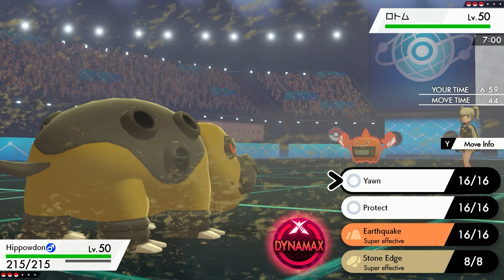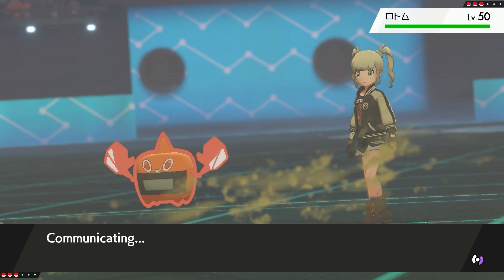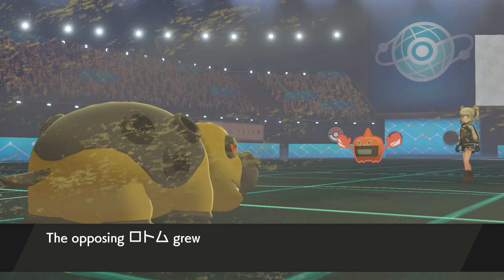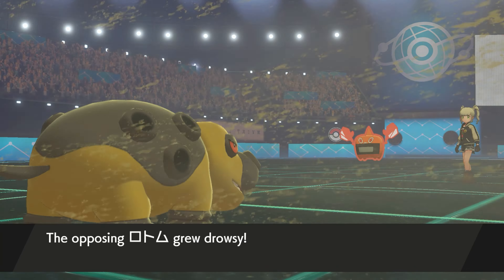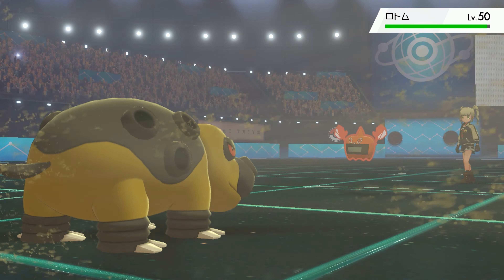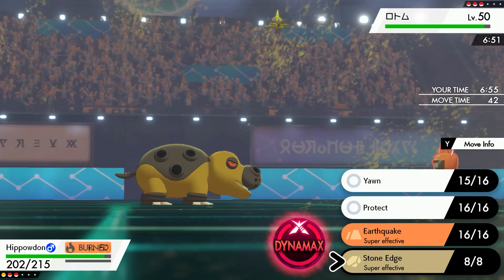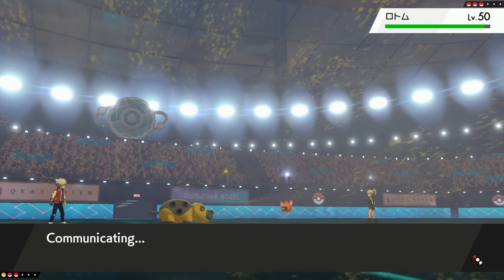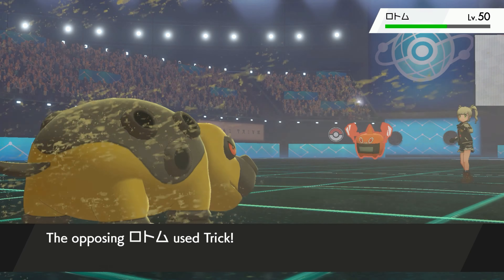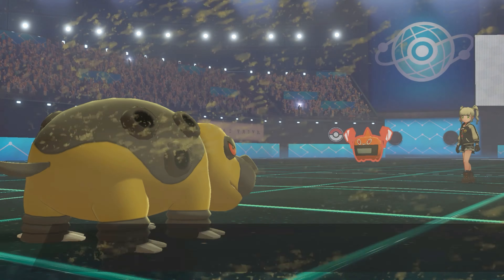I just want to Yawn here, because I imagine they're going to swap out. They do stay in, which is pretty impressive, and we're going first. Is it going for Trick Room or something? Will-O-Wisp — how are we faster? I'm fine with the Burn. It has a Lagging Tail and it'll trick it. So they stay in, we hit the Stone Edge for super effective damage, and here comes the Lagging Tail. It's a good thing we didn't switch. And now they are asleep.